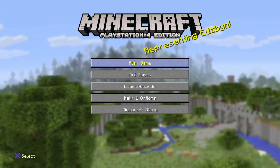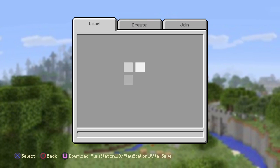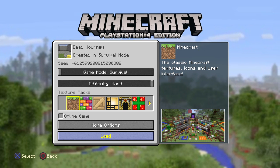What's up guys, today I'm playing Minecraft PS4 edition and I'm gonna show you my legit survival world. You can see the gold block in my inventory. See how it's in survival mode?